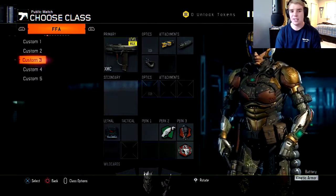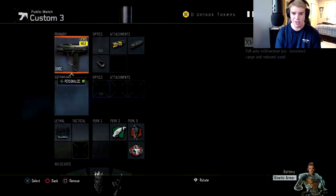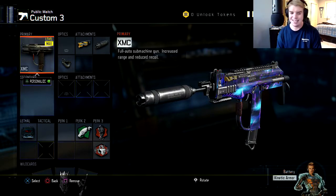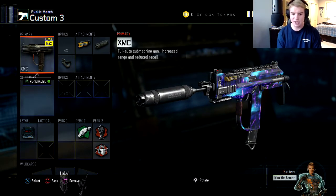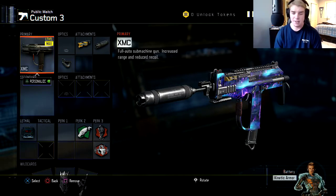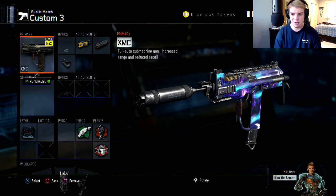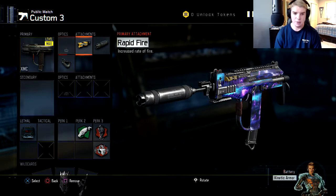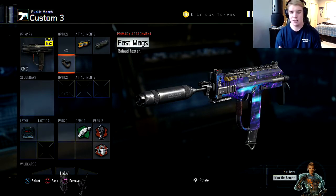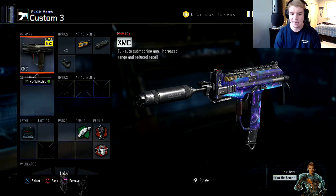We got the XMC. Now this thing in Free For All, it destroys. Any other game mode, I'm pretty sure it does too. I'm usually good at Free For All, not TDM or Search and Destroy — you kind of have to mix up the class a little bit. But for Free For All, I find this is the best class setup right here. We got the XMC with Rapid Fire, Suppressor, and Fast Mags. The only reason I have Fast Mags on this class is because in Free For All, you kind of want to reload fast because it does get hectic.